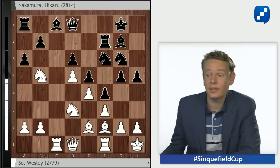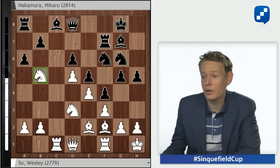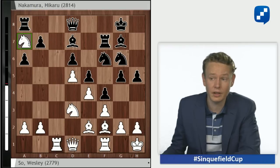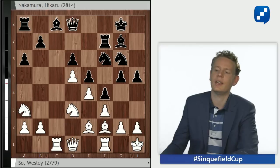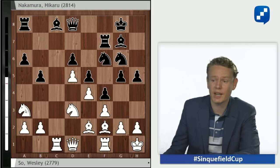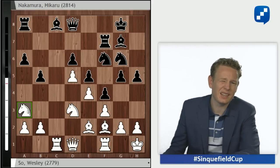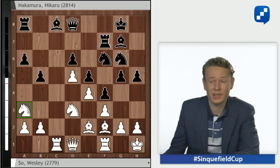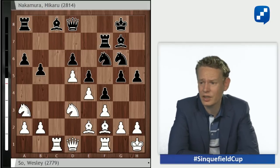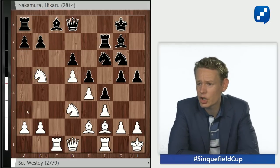Black recaptures cxd6, and now So goes for knight b5 — standard move, but in this particular situation it just strikes me as not very efficient. Black goes a6, and this knight doesn't have anywhere good to go. c7 is covered, knight a7 would just be met by bishop d7 and the knight looks a bit silly on a7. So it has to retreat to knight a3, and now black plays b5, shutting the knight out of the c4 square and making it look a bit sad on a3. Something has gone very wrong here for white — he's played his hand on the queenside but hasn't achieved anything.